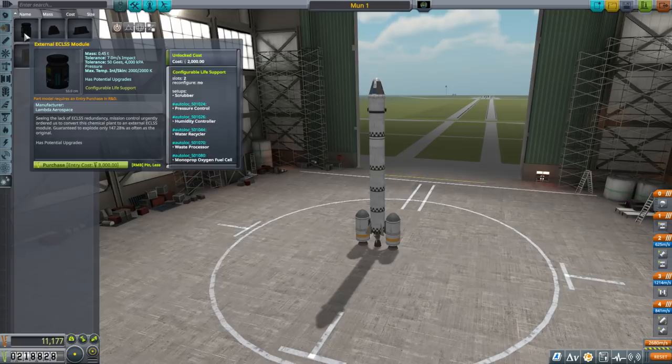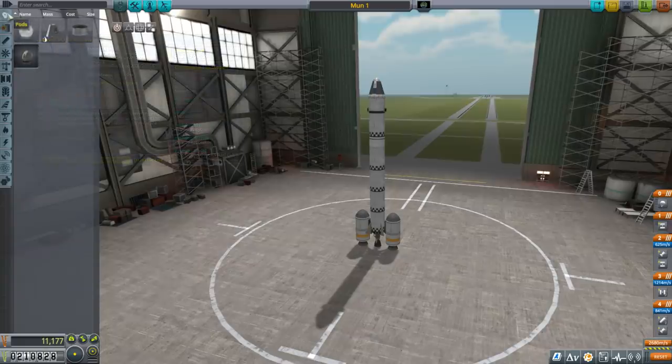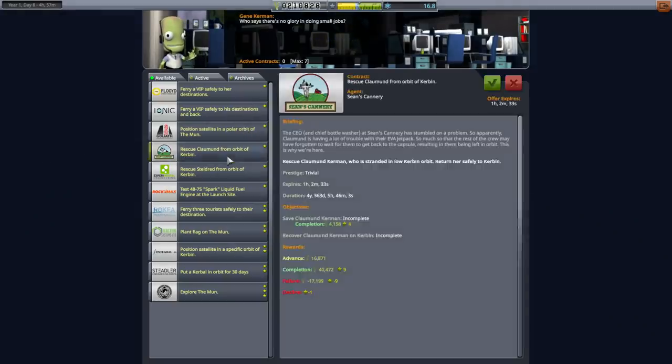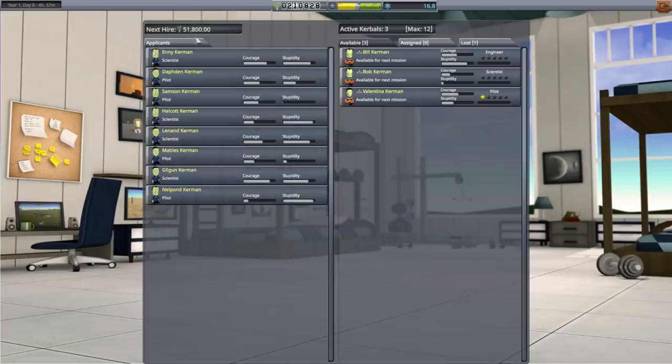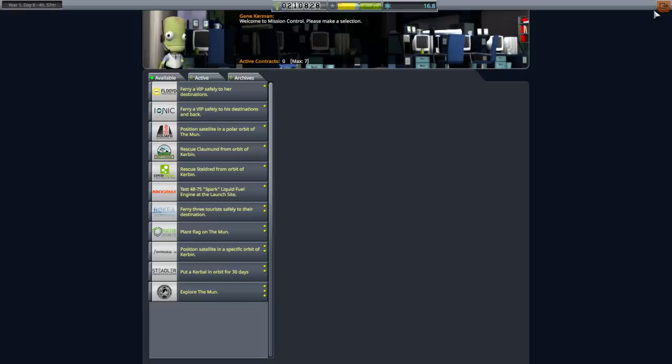Under utility - yes, there's an external ECLSS like a life support module. But what I was really looking for in the contracts was a rescue the Kerbal contract. We've got a few here. We really don't want to hire new Kerbals - they cost a lot of money, 51,800, and I'm not paying that. So we're just going to rescue them. We've got the Probodobodyne OKTO, so let me quickly build a rescue mission.